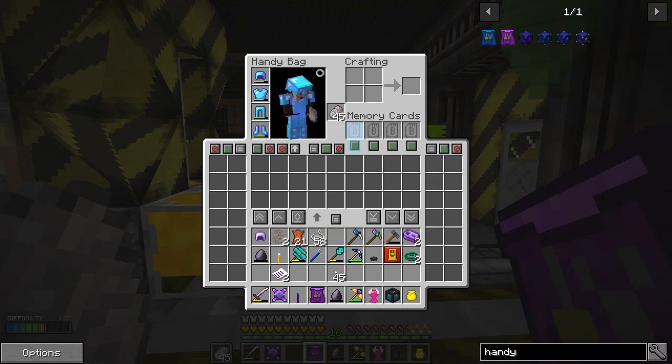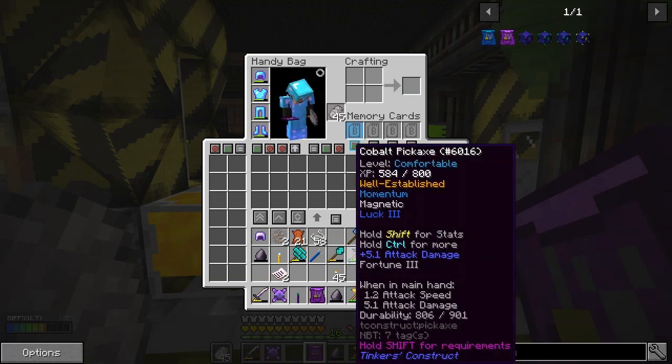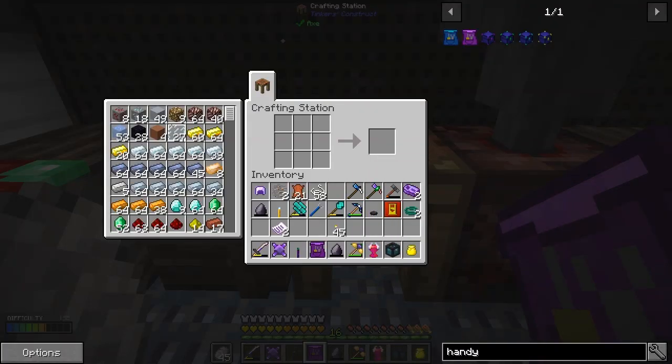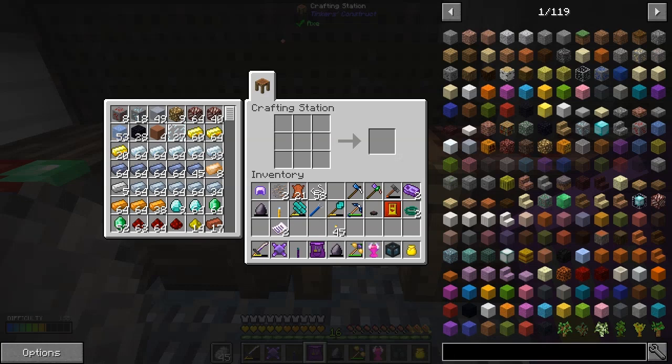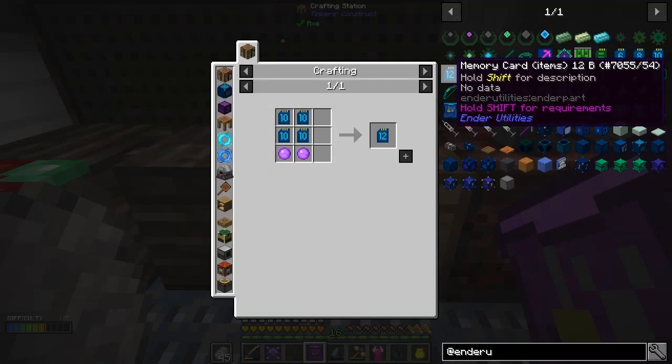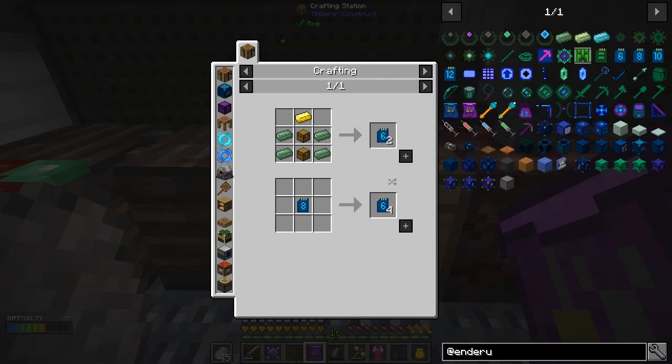So now I have one handy bag large. Let's have a look at it - it's big all right. I've got some memory cards in here, I'm not sure what they do. It's got a complicated user interface. It's all greyed out so I can't put anything in it yet. I need to make a memory card. Let's look at the utilities - we've got six, eight, ten, and twelve slot options. Let's start with the six.